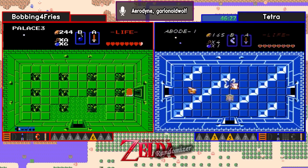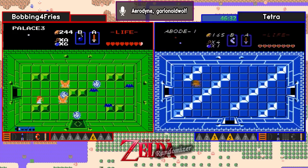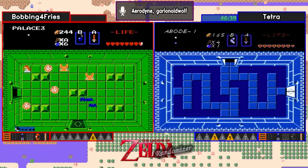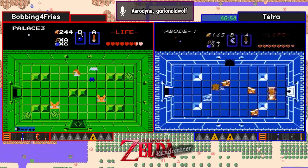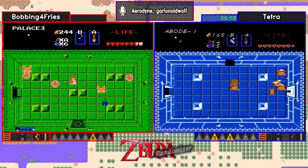Looks like Bobbing is going to start delving into level 3. And if I remember right, that is where the red ring is. Looks like Tetra really wants that Triforce piece. Hello! Wow, these blue Wizzrobe rooms. This has been a really devious level 1. So we've seen a lot of items already — I'm going to do a quick item recap.